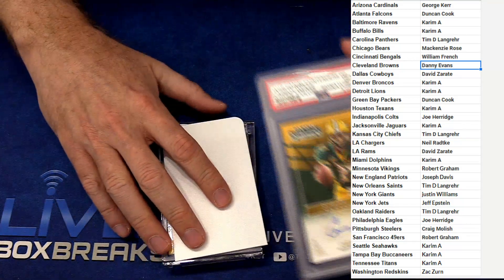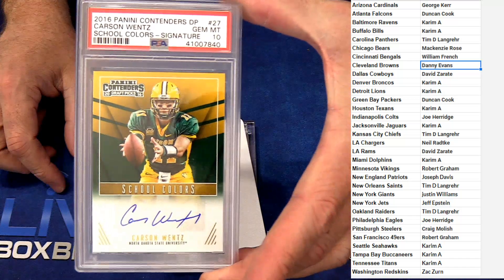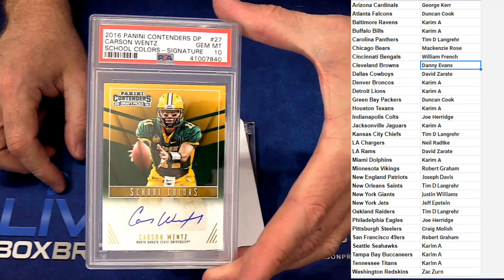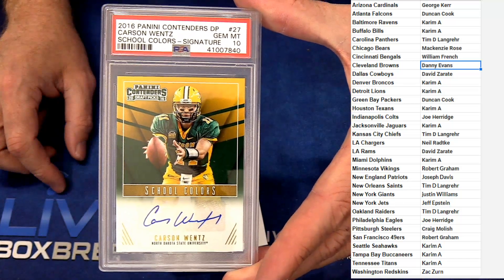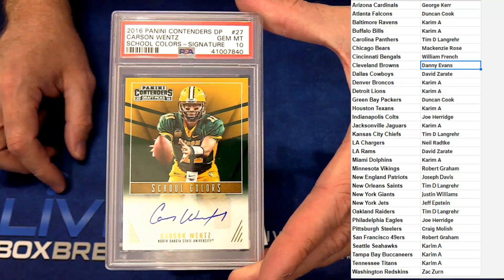Next up, look at this — Contenders rookie auto Carson Wentz, PSA Gem Mint 10, school colors from Draft. These are super tough to pull, and that's for Joe. Super nice.